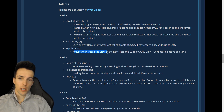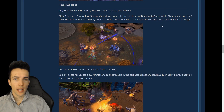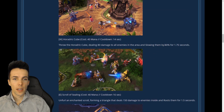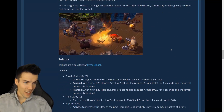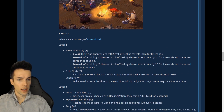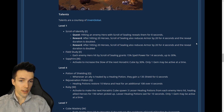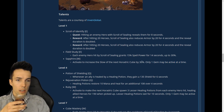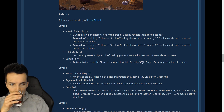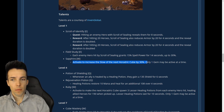Activate to increase the slow of the next Horadric Cube by 30% — so does it become 70% or 53.33% repeating? It's 70% — it's in the trailer. Okay, 70% slow for the next cube. Only one gem may be active at the same time.